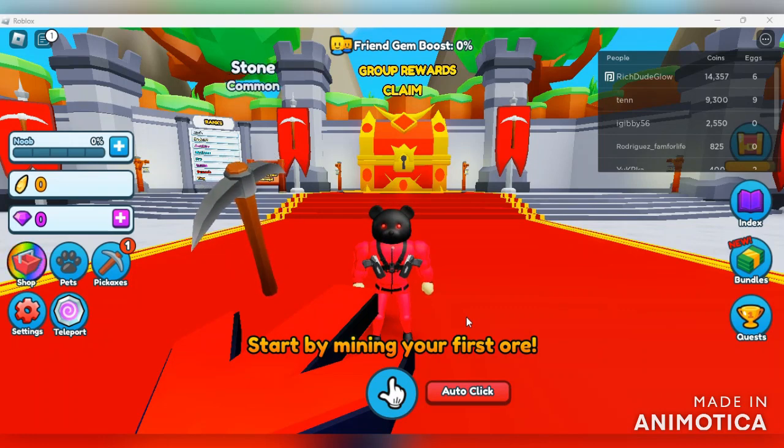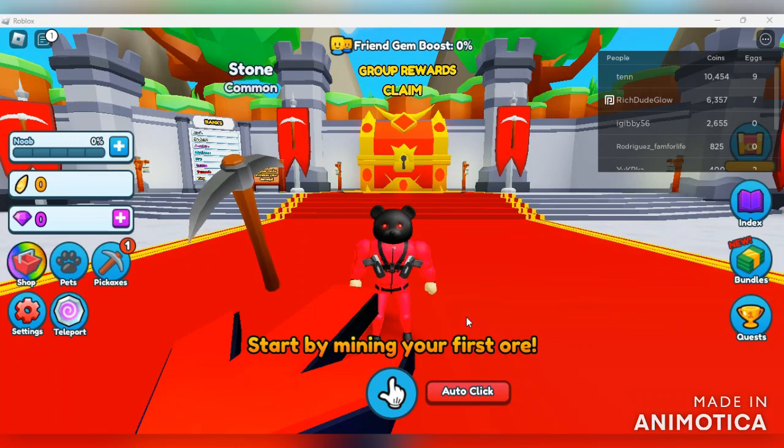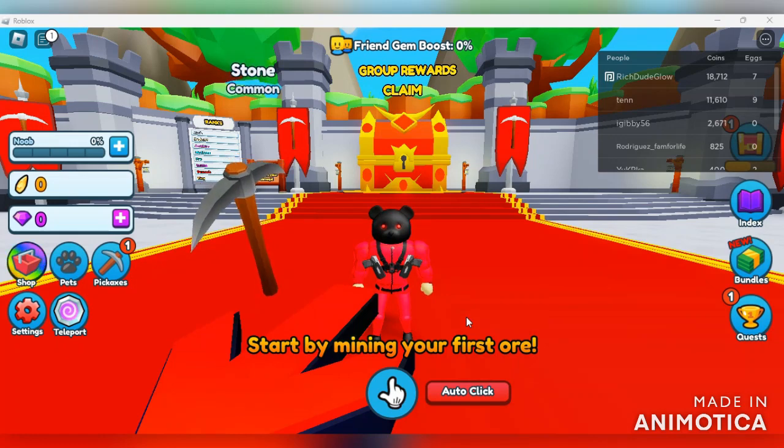It says welcome to Pickaxe Mining Simulator - use code 'release' for free 1000 crystals, so there is your first code right there. Here are some instructional things you're supposed to do in the game: mine ores to earn crystals and find new pickaxes. We're not discovering minerals - we're mining to discover pickaxes. That's actually interesting because usually you're trying to look for treasure or elemental mineral stuff in mining games, but this one tells you to mine to discover your pickaxe.